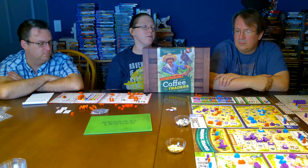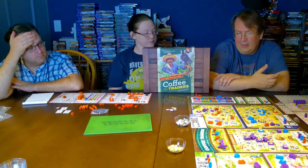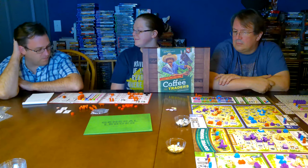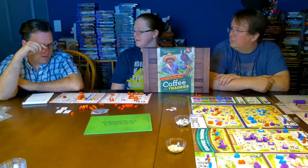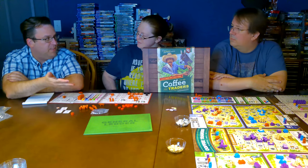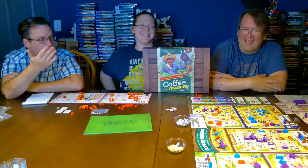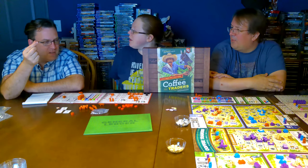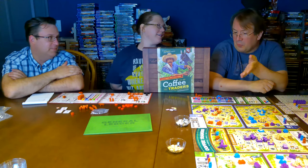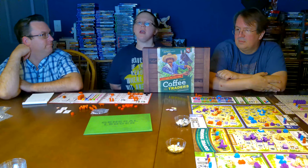I'm trying to think of something to take off for and I honestly can't. I think I gotta give it a 10 — I can't think of anything to take off. I really do like the theme but I don't know if I can do a 10 because mechanically some things don't fit — like what does a hospital have to do with making coffee? Some things just don't make sense to me mechanically. But the cats, when I read the history in the book — I'm giving this a 9.